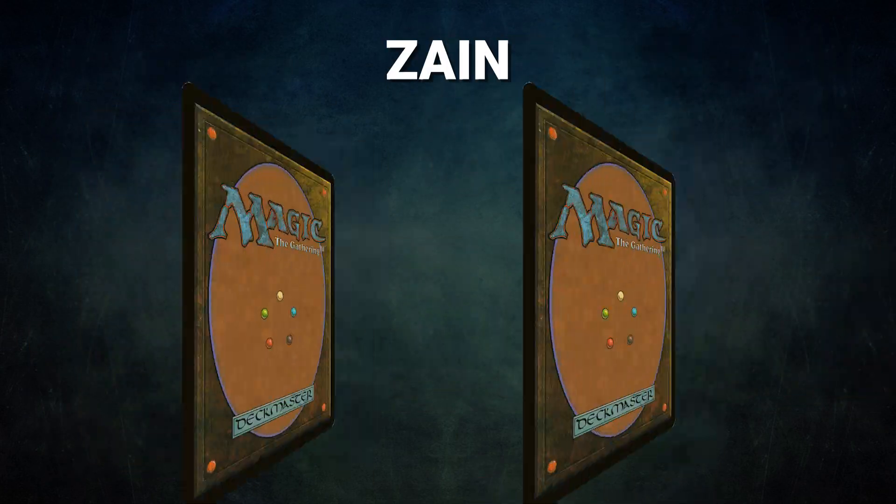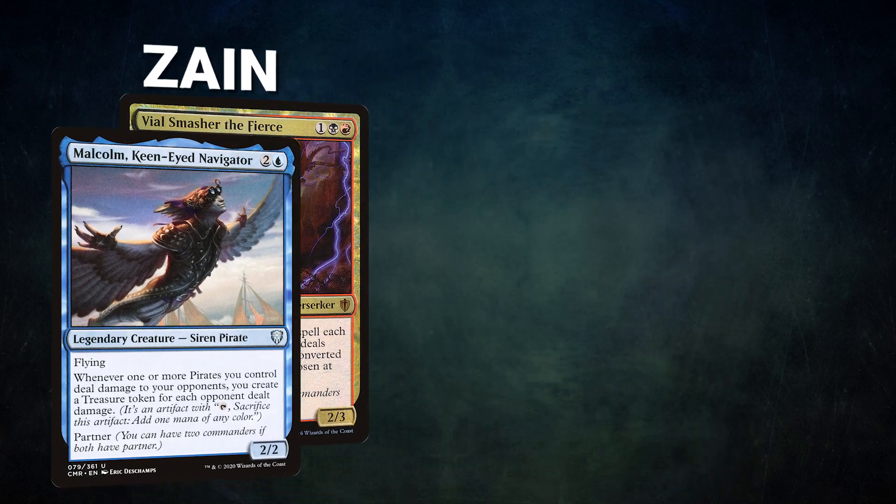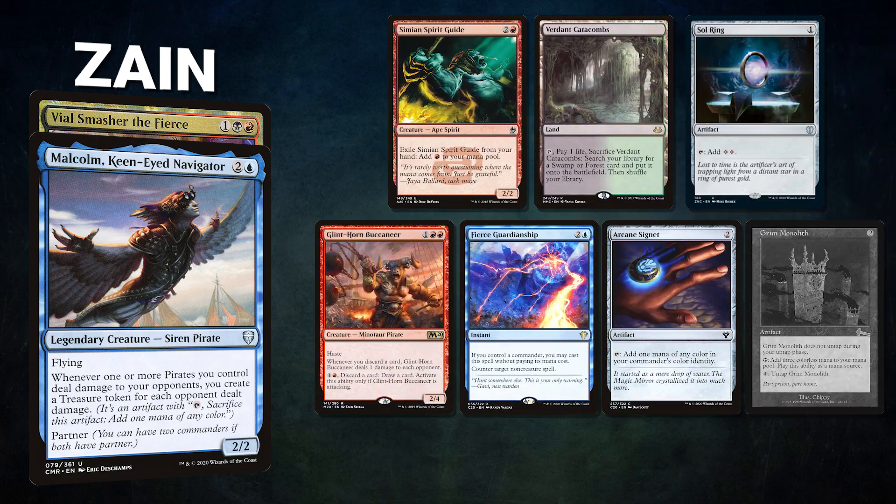Next, we have Zane, piloting the partner pair of Malcolm, Keen-Eyed Navigator and Vilesmasher the Fierce. Zane is the master of all things Malcolm, and tonight he has brought one of his brews, Dark Malcolm. This deck is very similar to his classic Malcolm lists, but utilizes Vilesmasher for the color black. It still wins with Glinthorn Buccaneer shenanigans, but it uses a black suite of explosive and powerful cards to get there faster. Zane's opening hand contains a Simeon's Spirit Guide, Verdant Catacombs, Sol Ring, Glinthorn Buccaneer, Fierce Guardianship, Arcane Signet, and his London Mulligan is a Grim Monolith.